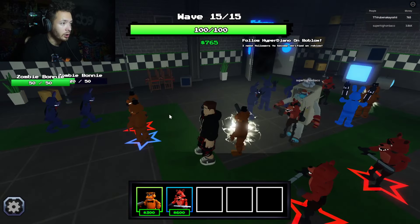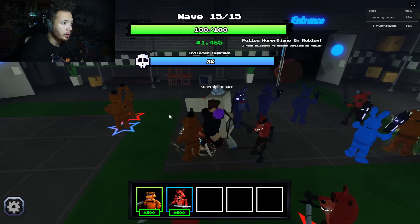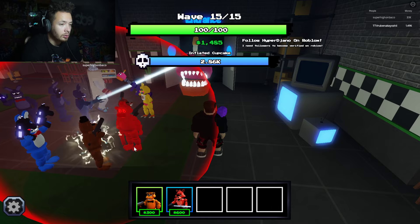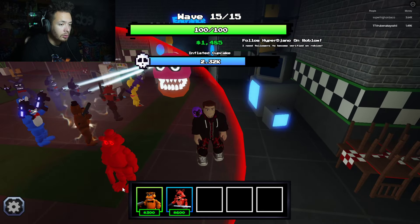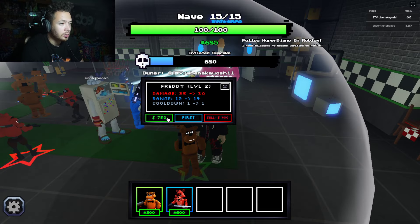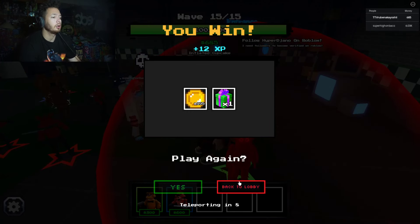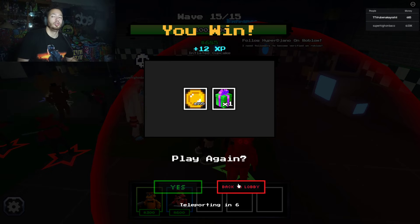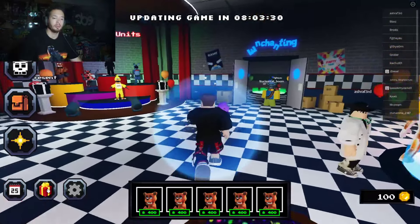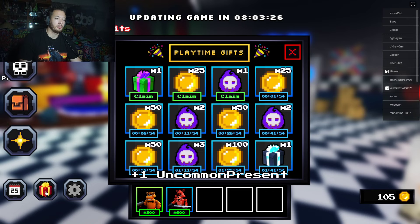Oh my god — which way is it even going to come from? Over here — oh, it's a big cupcake! Yep... we got him, nice! Back to lobby. I wonder what that present is — let me click it. One uncommon present.